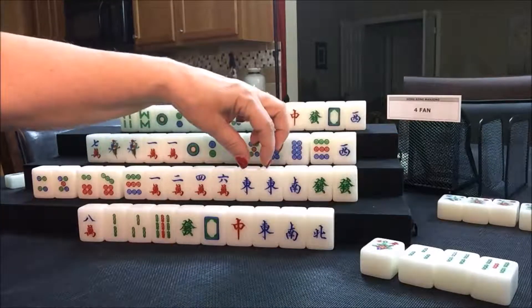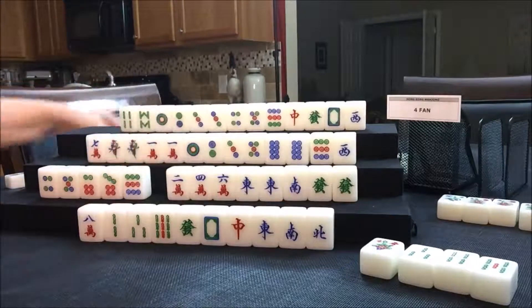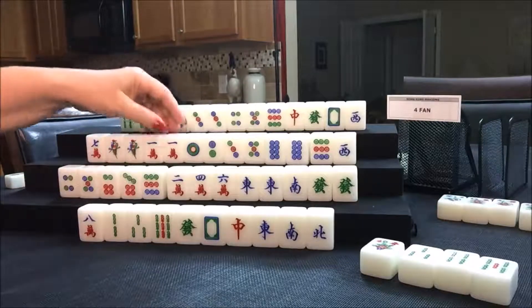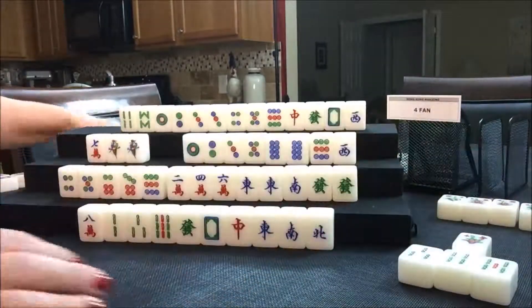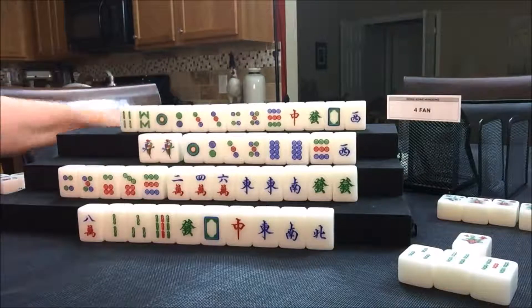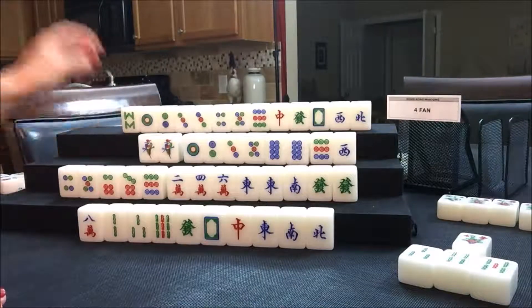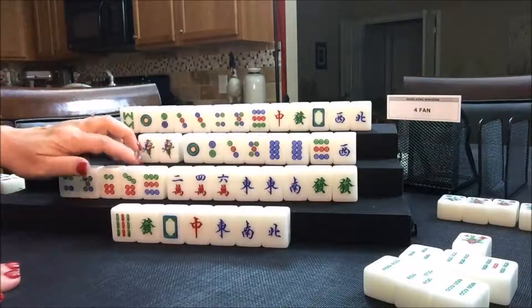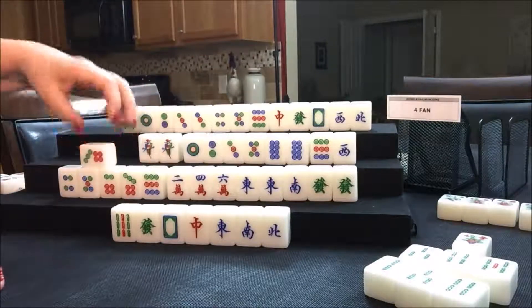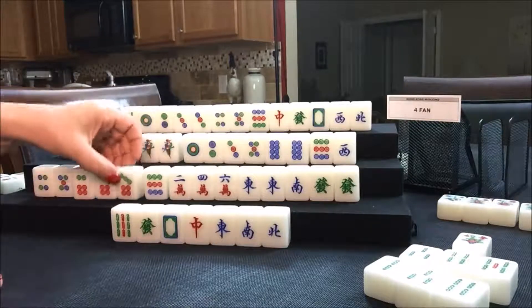West is going to pung the one crack. Take the one crack and discard seven crack. Draw for North — North drew a North; we'll discard a four bam. East can chow — we're going to chow that four bam and discard an eight crack. Draw for South — seven dot, that's nice, that's a good keeper. They can chow, chow, chow — they could even pung here. Let's get rid of the two crack. So they're now in a half flush with dots.